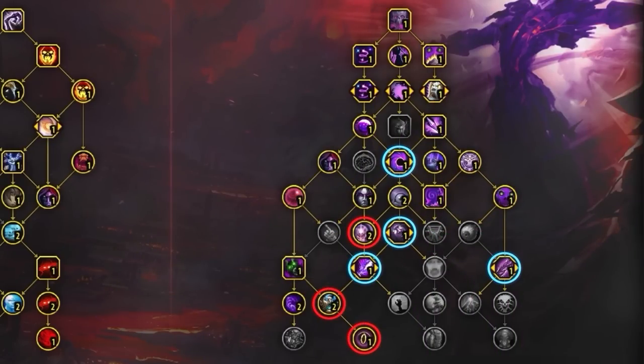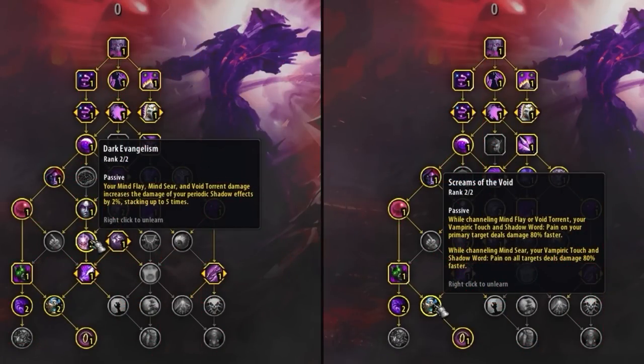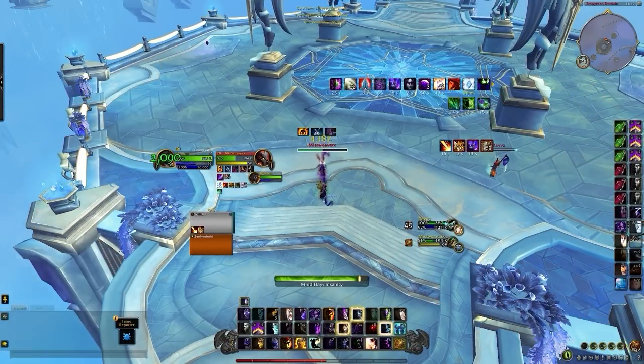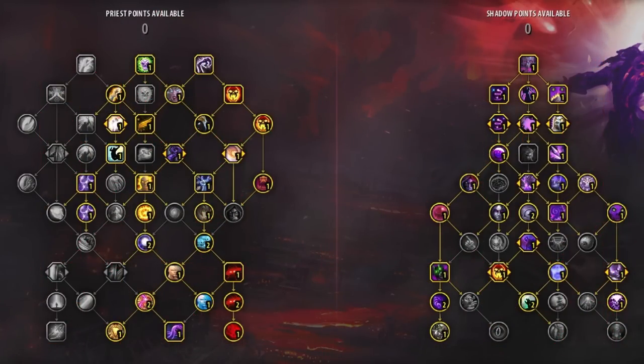One alternative build is tailor-made to provide maximum pressure in matchups where you're not the target. It's a take on the default Mindbender build but with additional casted pressure by picking up the red talents and swapping the blue talents. Most notably, swapping Death Speaker for Mind Flay Insanity for more on-demand damage. Combined with Dark Evangelism and Screams of the Void, your dots deal massive damage while you're Mind Flaying. Idol of C'Thun provides a chance to spawn Void Tendrils when Mind Flaying. Overall, you're still playing around the 1-minute Mindbender setup, but have consistent pressure from dots and empowered Mind Flays during downtime.